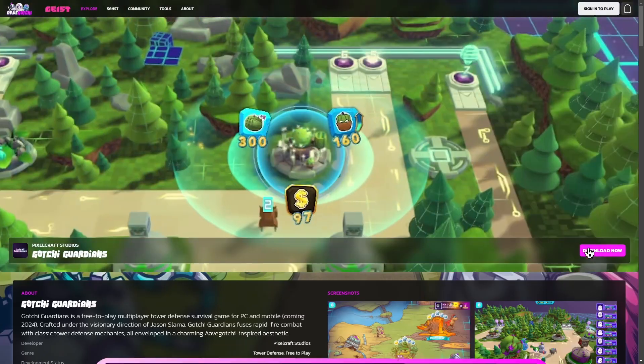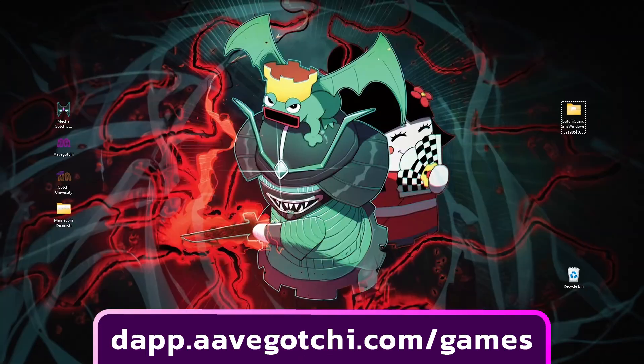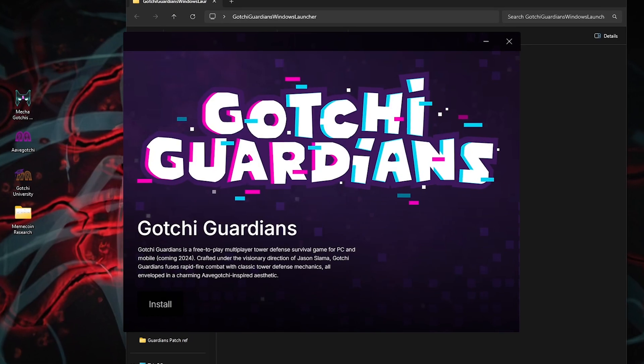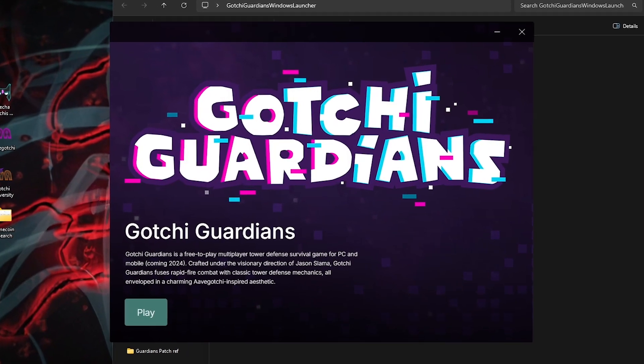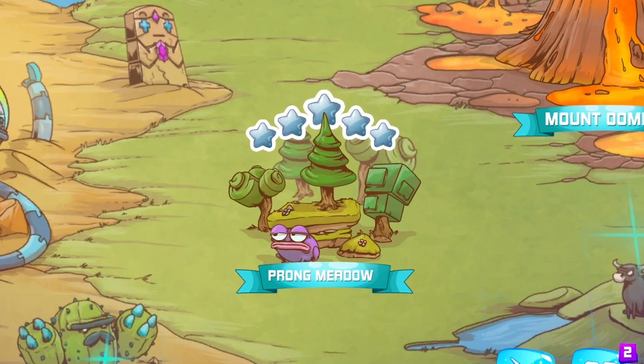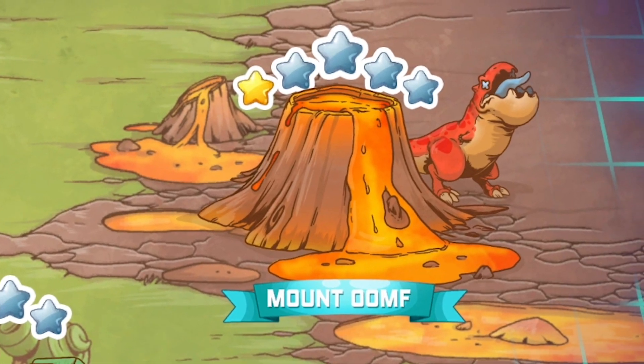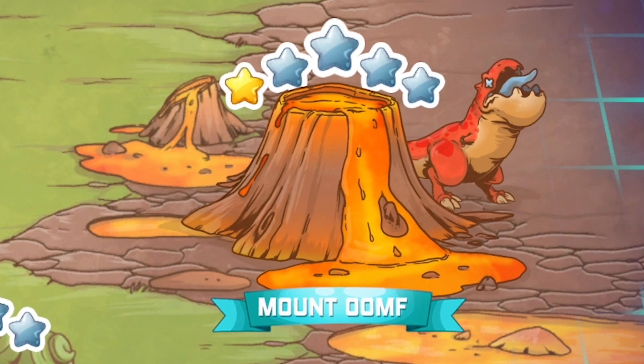Once you've downloaded and installed the game from the Aavegotchi Game Center, run the launcher and click Play to boot the game. There are currently two maps to enjoy. Krong Meadow is a good place to start, while more seasoned players might prefer the volcanic chaos of Mount Oomph.